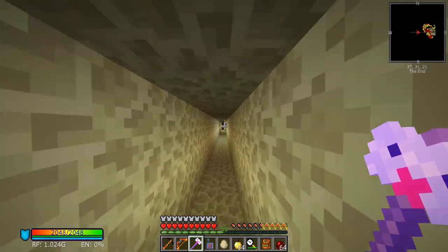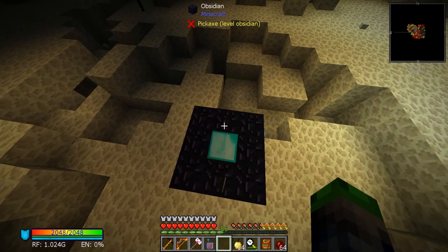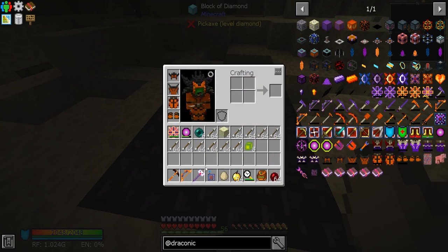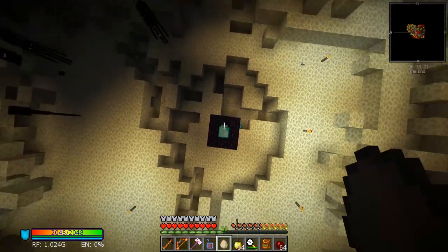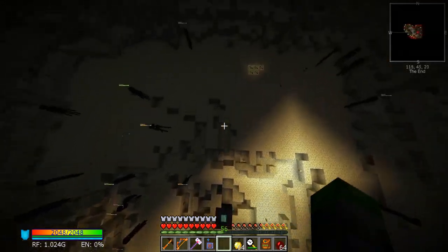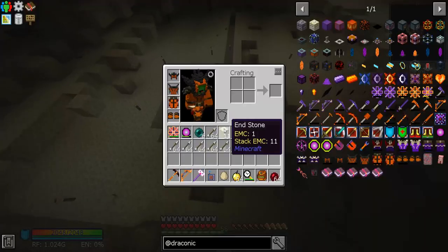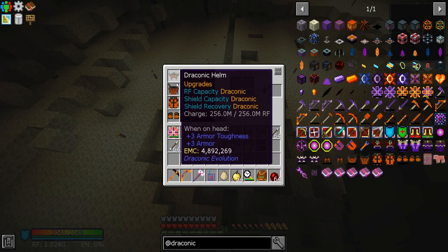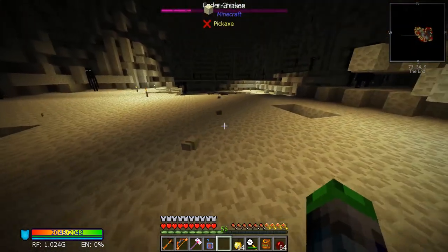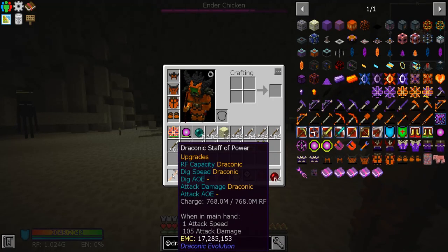The weird thing was, as Narragath was saying, his diamond block kept despawning. Oh shoot — I don't have any. Maybe if we go all the way up here. Oh, so it worked over here — what's magnetizing? There we go, got it. We'll just wait over here for this guy to spawn and test out how much 105 attack damage does.